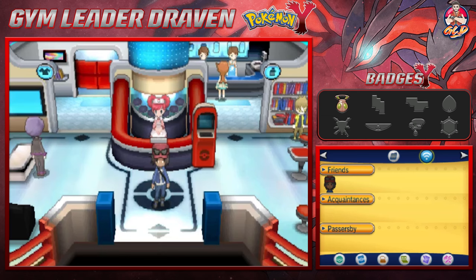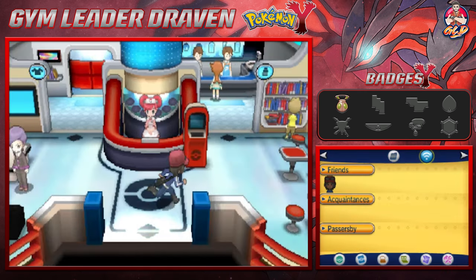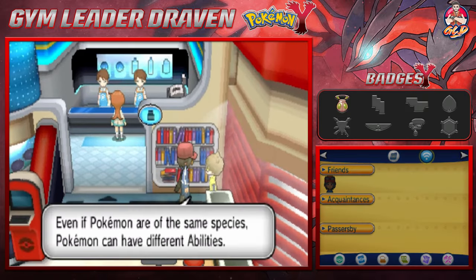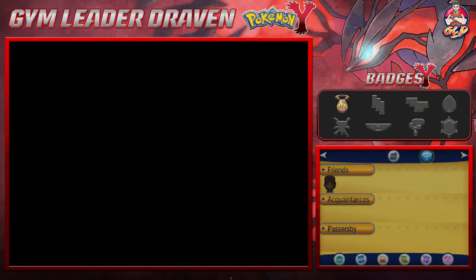What's up guys, it's me your host Draven, and welcome to another episode of our Pokemon Y walkthrough. So this guy will trade you a Lovedisc for a Steelix, and you do have an Old Rod that can capture a Lovedisc pretty easily. Now here we are in Shalour City.